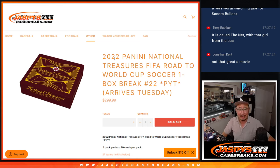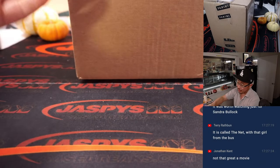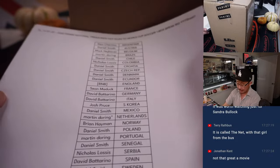Hi everyone, Joe for Jaspi's CaseBreaks.com coming at you with a one-box break of 2022 Panini National Treasures FIFA Road to World Cup Soccer. Pick your team — 22 arrives Tuesday, that's today. Big thing, and it's a fresh case as well. Big thanks to everybody who bought their team straight up.